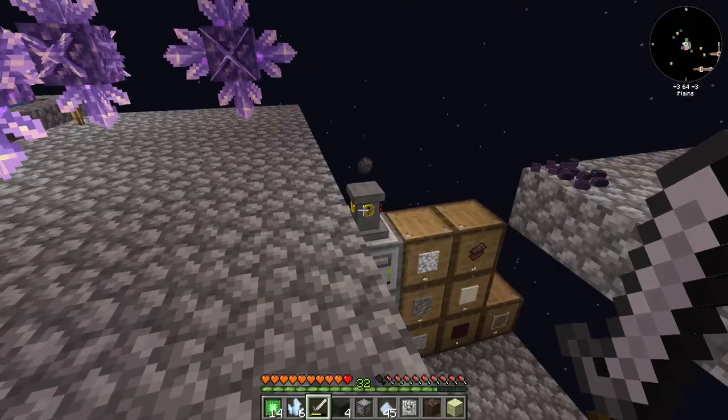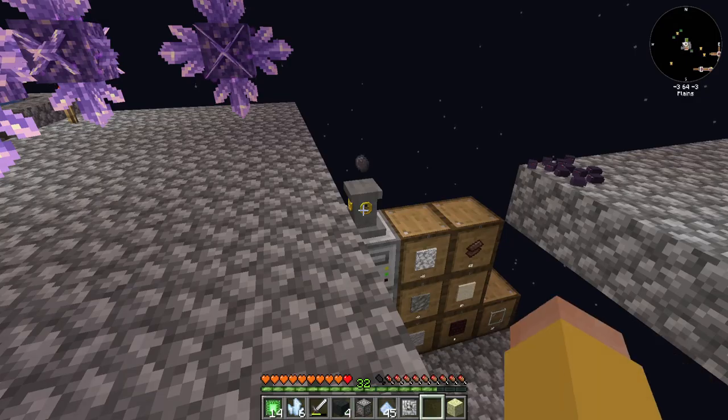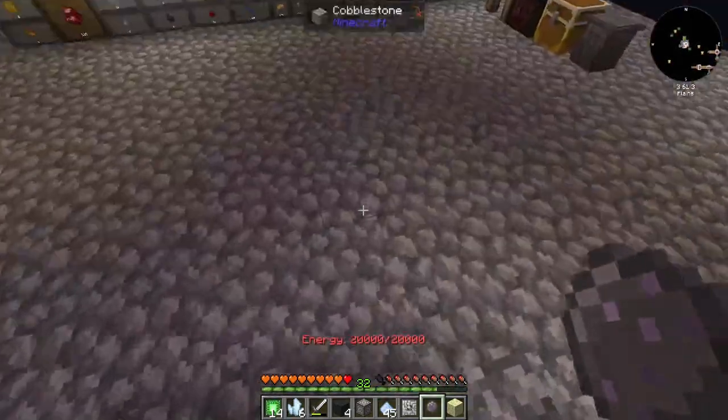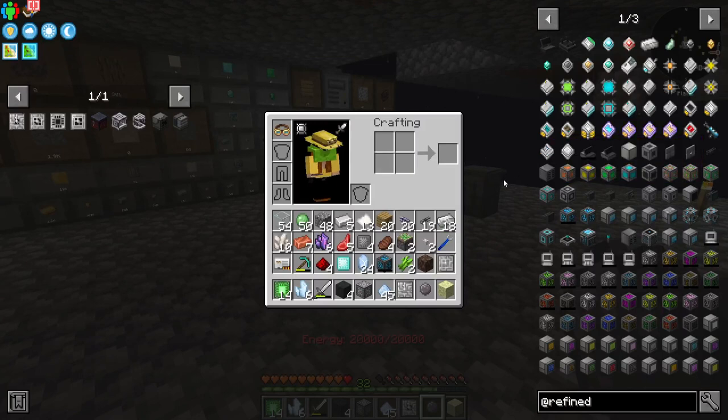I did get some Skystone — perfect. So in that case, do I want to go down the AE2 path or the Refined Storage path? I'll look into it, I'll decide. I've got about the basic building blocks for both. I'll sit down, look through all of the features, and find out which one I think is the better option. In the next episode we will finish making whichever one we choose — whichever one has better integration and better functions.